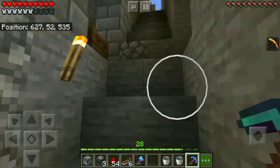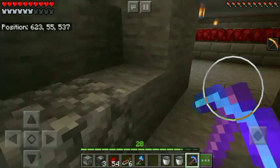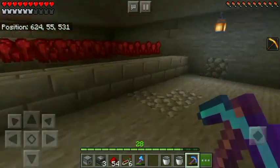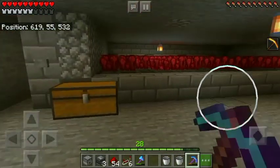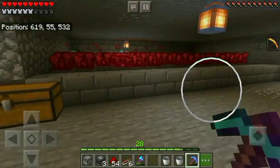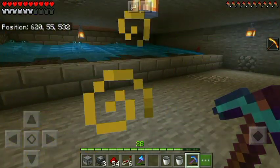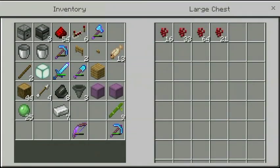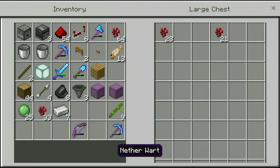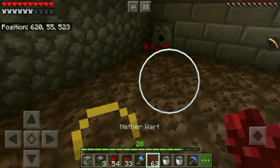Up here I had a failed farm - I was supposed to make a mushroom farm, but as I know it doesn't work outside the mushroom biome, so that sucks. But let's press the button and boom, all the nether wart gets collected. I expanded this farm and I get a couple of stacks each time. It's really satisfying to see everything get harvested.